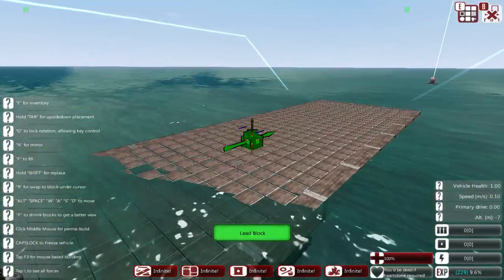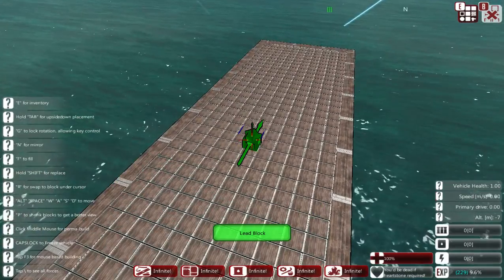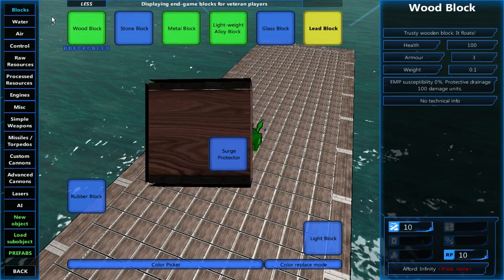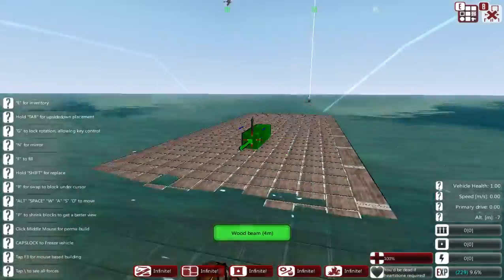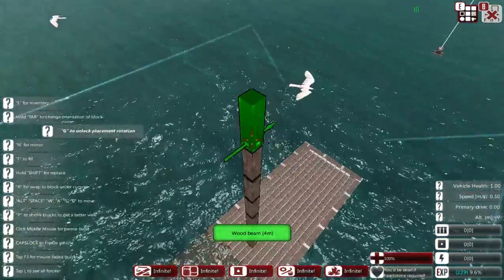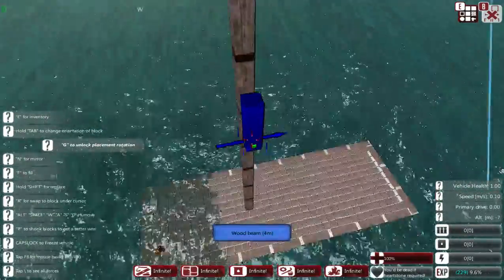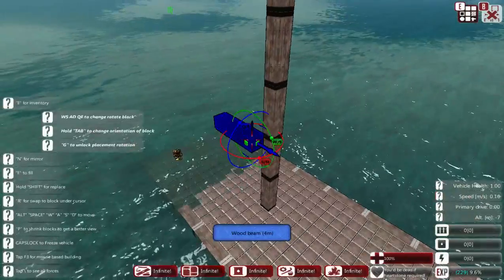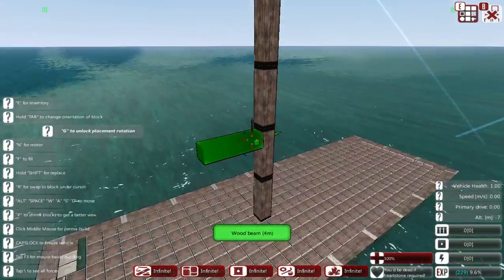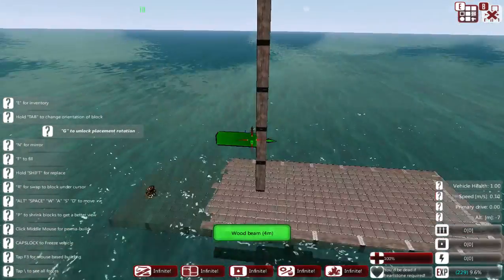The main thing with sails is obviously going to be the sails themselves. In order to build a sail you need two parts for the structure: the mast, which is the part that goes straight up, and the boom, which is the piece that goes perpendicular to the mast and sticks out. You need this setup for both the regular sails and the square sails.